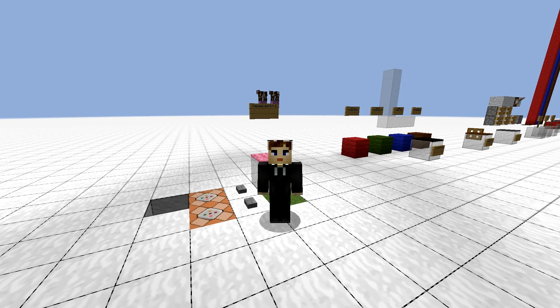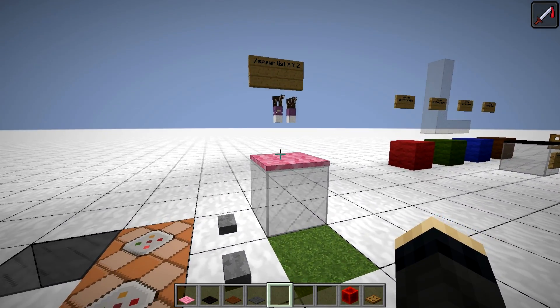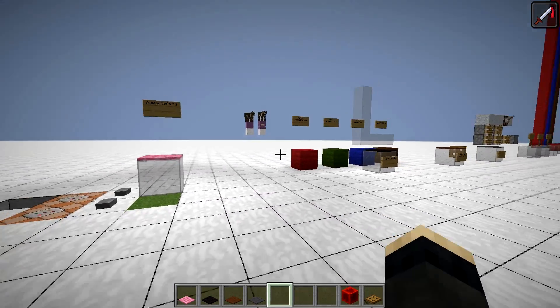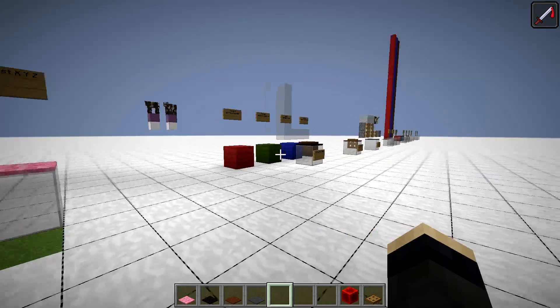I organized the features into two groups. First is all the features that should be available to all players, even those who don't use commands. These features don't change any settings, just query the game for useful information that it typically doesn't want to share with us. For that, it uses carpets as a medium to ask these queries, hence the name of the mod.